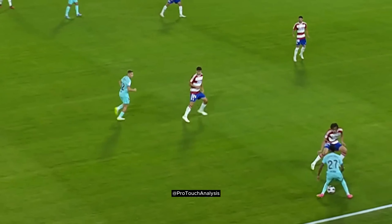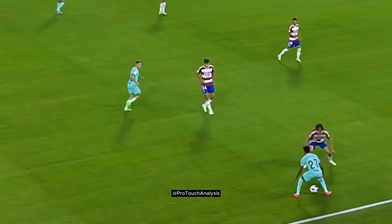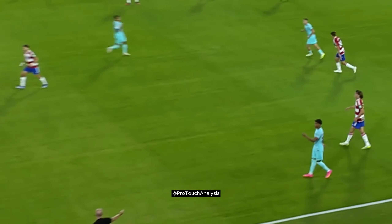As Lamine receives the ball, he does a couple of body feints to try to get the defender off balance, but since the defender is in good positioning, Lamine plays the ball back — there is no need to force the attack and possibly lose the ball.